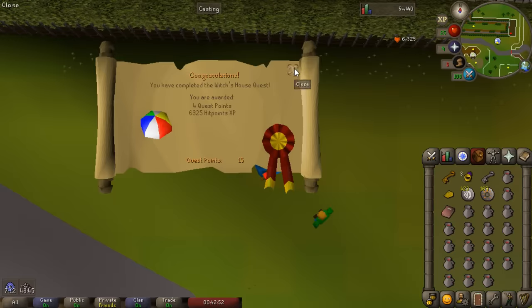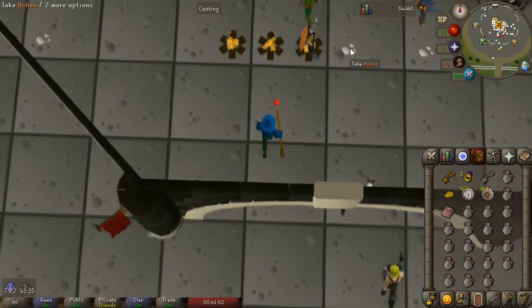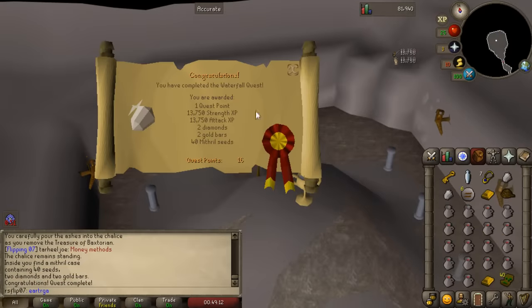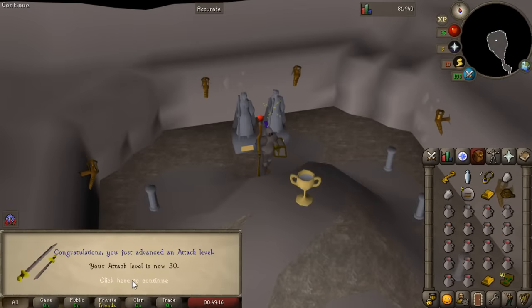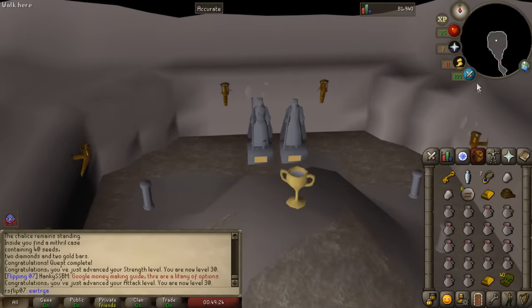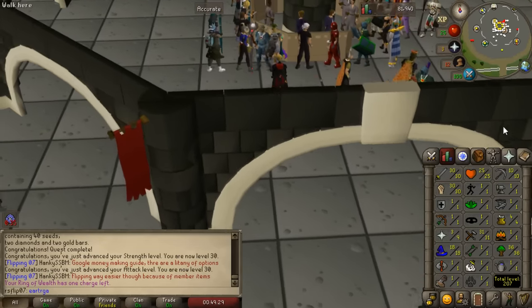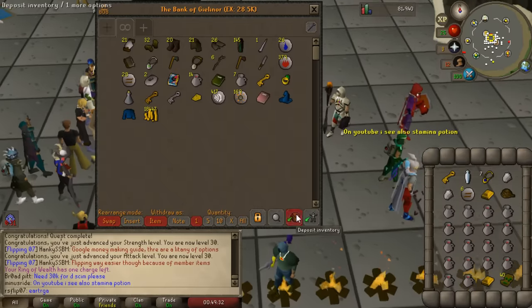Next up I completed Witch's House. This is optional, but I had really low HP on this account so I decided to get it before doing some of the other quests. It's not necessary but if you need some extra HP levels it's a really quick quest to complete. Another optional quest if you have really low melee combats is the Waterfall quest. To complete Fairy Tales Part 1 you will need some Strength levels, because the boss can only be damaged with melee using Secateurs, and that's based off your Strength level, so I just did the Waterfall quest.